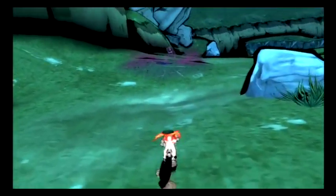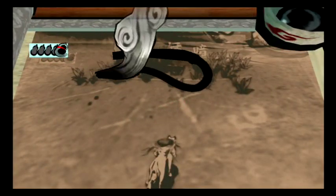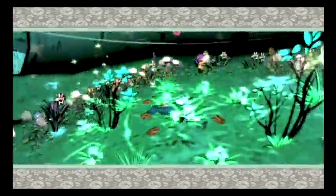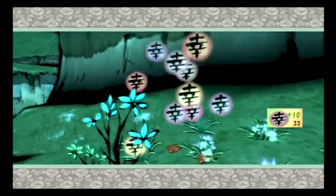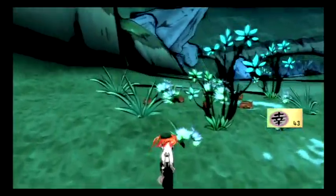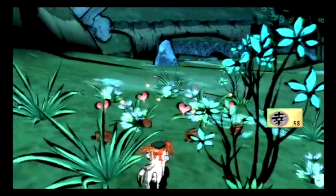Seriously, where am I supposed to go from here? I guess I'll try uncursing this area and see if that does anything. Fix — nothing flowers can't fix. I think those are badgers — tiny boars. Yeah, they're tiny boars. Anything else? Any other stuff? I like that the constellation's still up there, that's cool. What else am I missing?